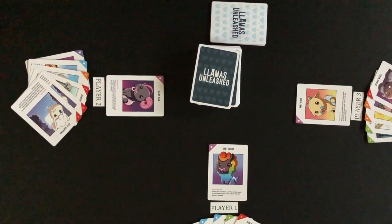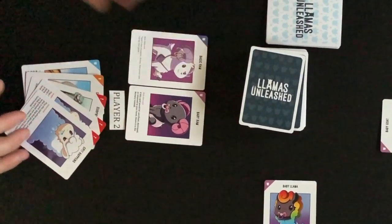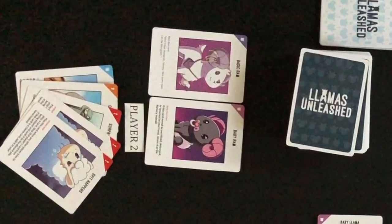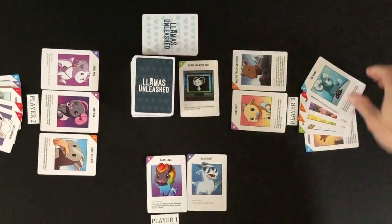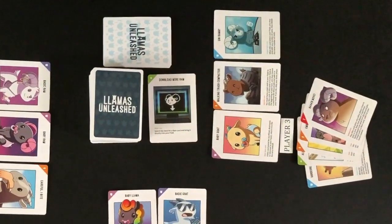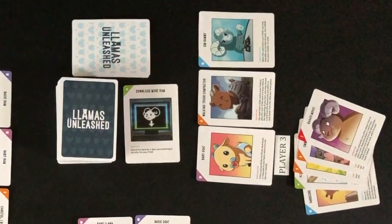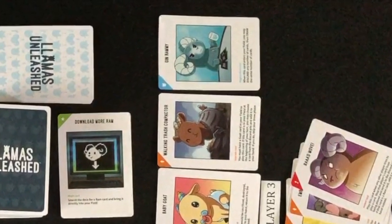There are different types of cards within the deck. There are basic animal cards that can be played into a player's field and will count towards getting the required number of animals to win. There are also magical animal cards that can be played into a player's field. These also count towards getting the required number of animals to win, plus may require taking additional action based on the card description.